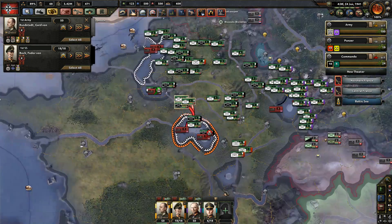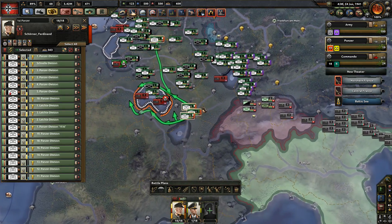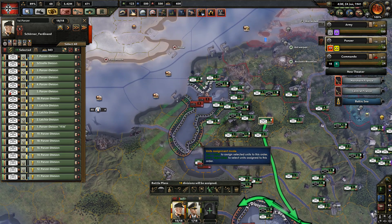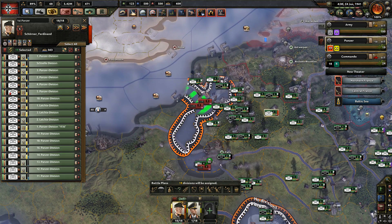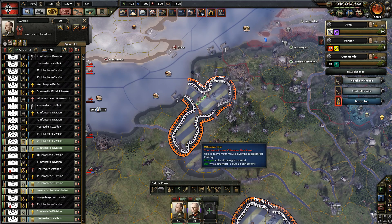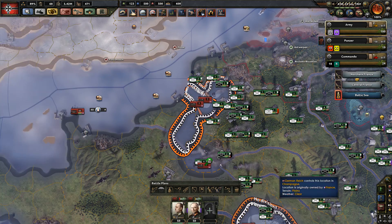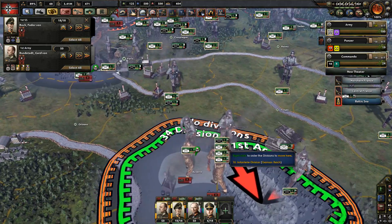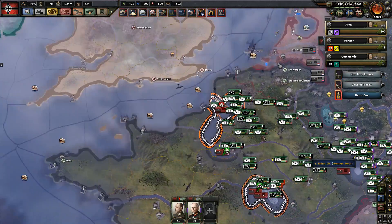We're not going to create a Vichy France because I genuinely don't like the idea of having that as a puppet I still need to manage. Also, we're not going to build an Atlantic Wall - that's going to be a stupid idea. Fall of Paris is happening.